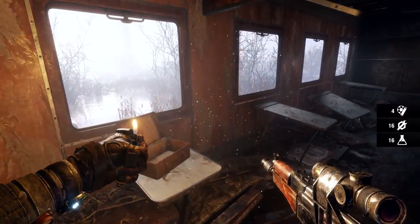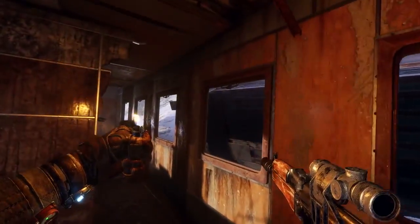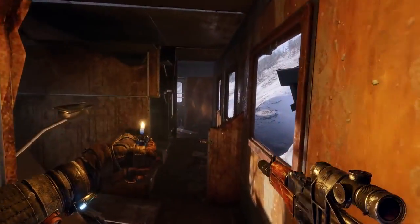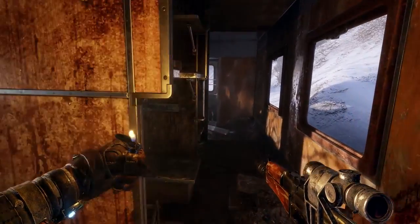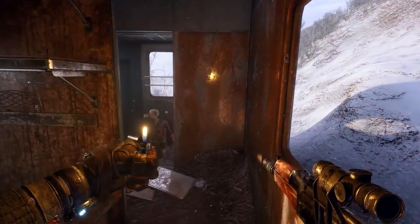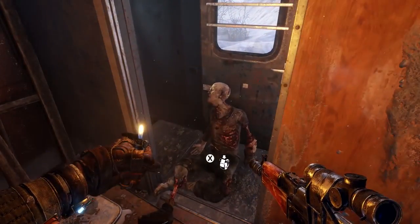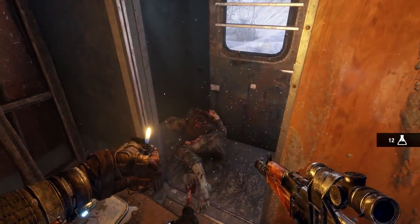The Volga level is many times larger than the most expansive level in Last Light, and is indicative of the new sandbox survival gameplay mechanic in Exodus. A critical narrative path is always there to follow, but these wild, open environments offer countless locations to explore and unique encounters for those who dare to venture off the beaten track.